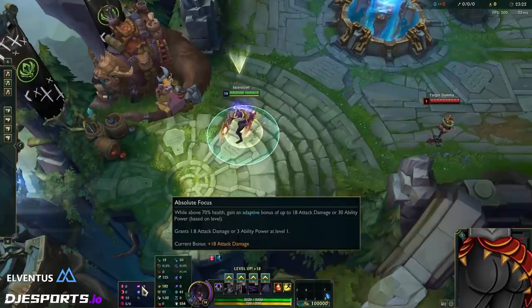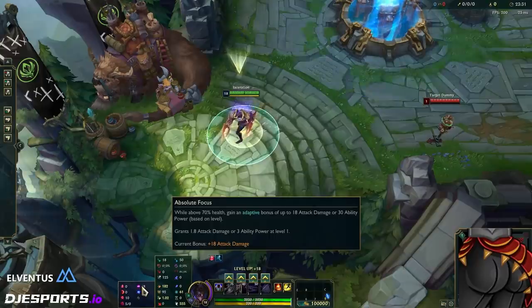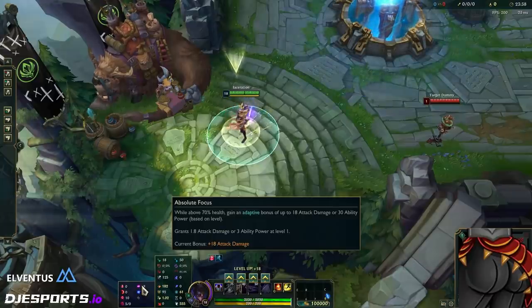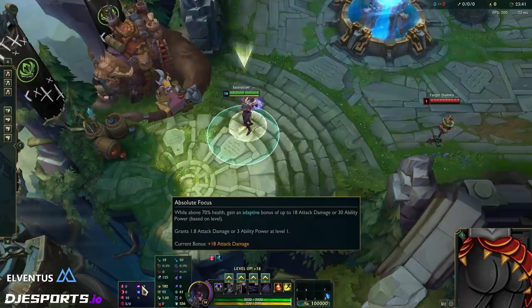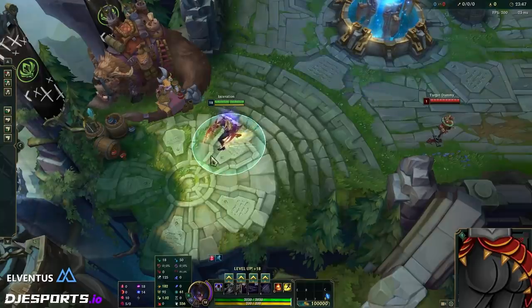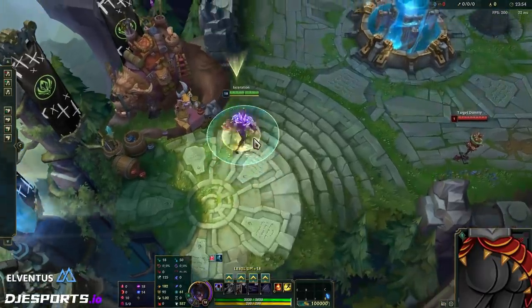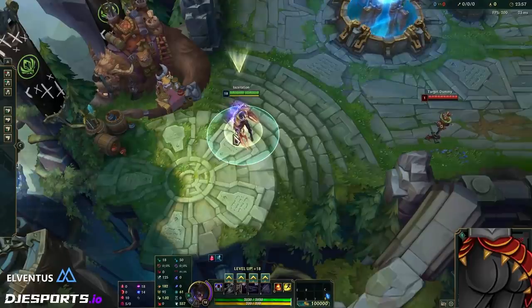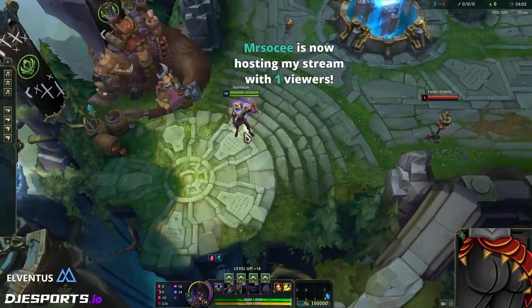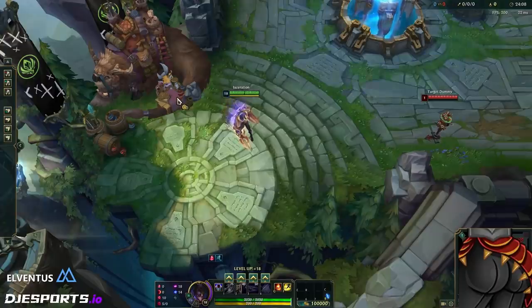If you take Absolute Focus it also gives you — I think it's more than 18 attack damage, maybe 20 — but anyway it gives a lot of AD. Gathering Storm synergizes really well; I always took Gathering Storm on Zed even with Conqueror. But if you have these three runes on Zed, you have more AD than a fully stacked Conqueror, on top of having Electrocute. The only downside is you're weaker early, but that's okay because you're playing for your mythic spike anyway.